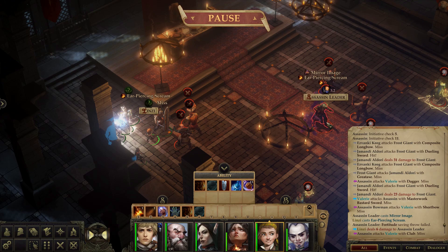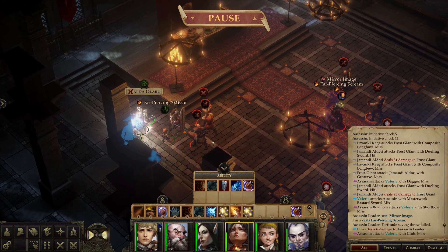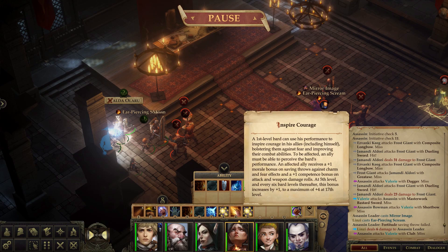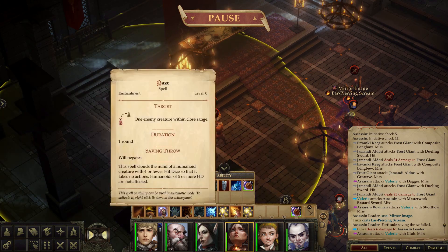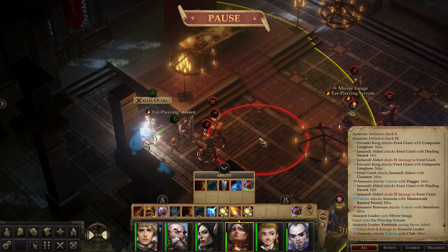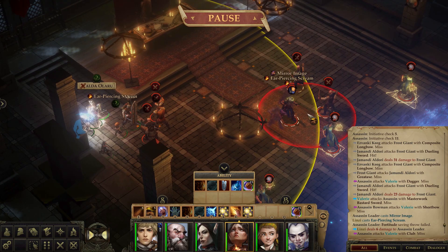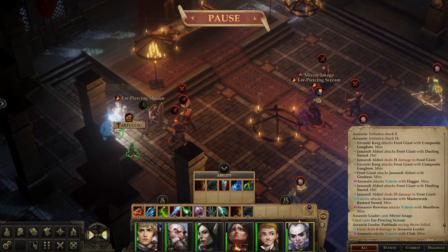Lindsay, from there you can cast ear-piercing scream - and you did! You successfully cast it and the assassin leader failed the saving throw, so the assassin leader is dazed. Excellent. Harem is still casting bless. Halda - go ahead. That is supposed to take a standard action to cast the first time, and then every consecutive round it's just a bonus action. Can you cast sleep while doing that? You should be able to cast sleep from over there on that group of archers. Tartuccio is casting burning hands, Valerie is attacking.